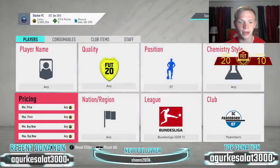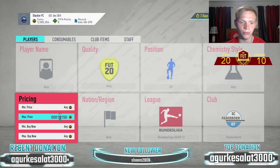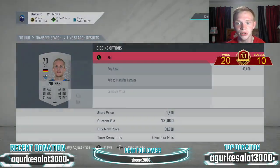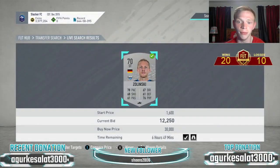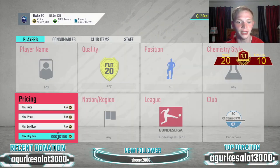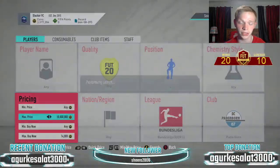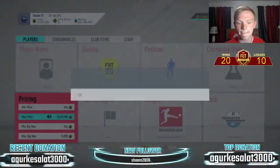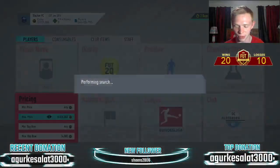If you're not able to pick any up on sniping, bidding is going to be your go-to method here as well. You can look at 14k — put a 12,250 bid on one and try to pick him up. Buy at about 14k and sell for about 15,500 — you still make about 1,000 coins a card, which is really nice. So snipe at 14k for those Paderborn strikers.